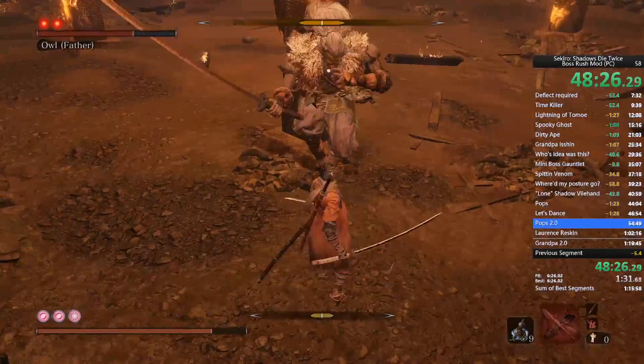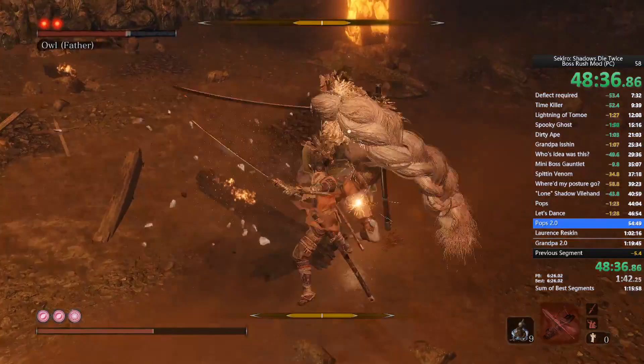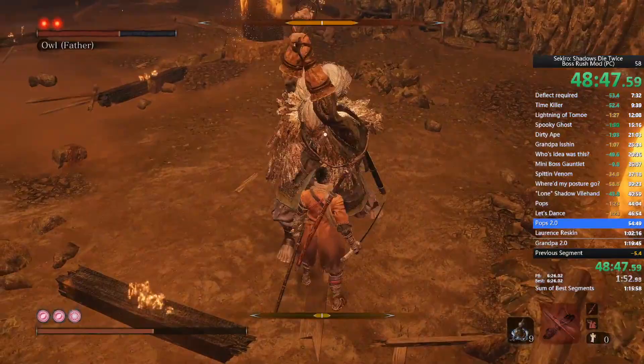My tell for that attack is whenever he screams is the good time to go. Whenever he does the firecracker cross-throw, you want to dodge into it but to the right — and you'll get a free one or two hits.